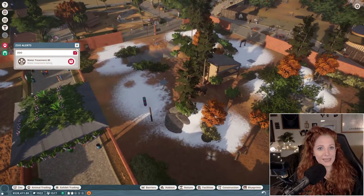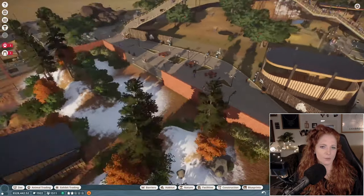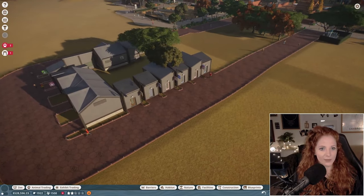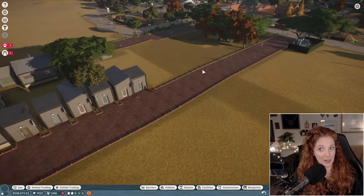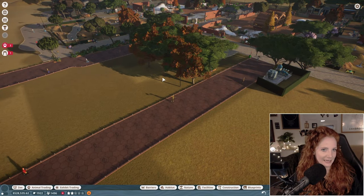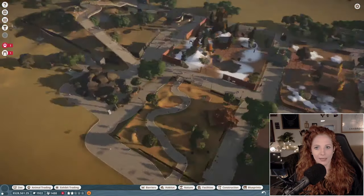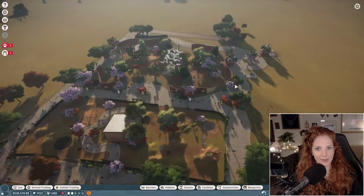These were the bears — this was the first time I made terrain different. My staff area was originally here, but all the guests complained that they didn't want to see the buildings, so we moved it back. And then my next exhibit was the tigers.